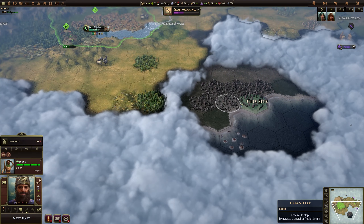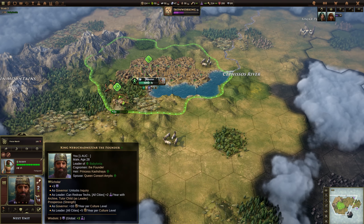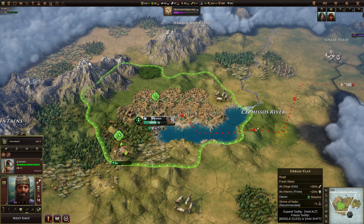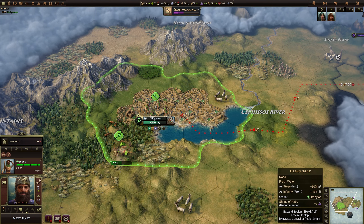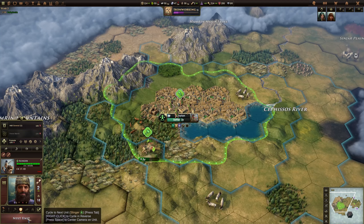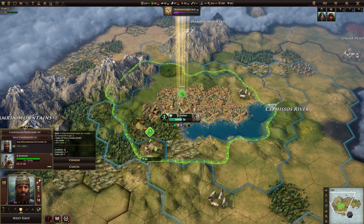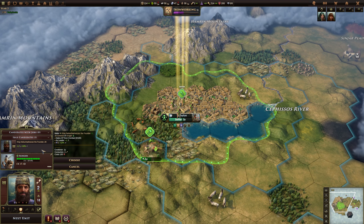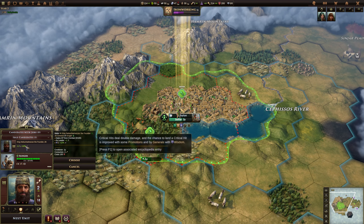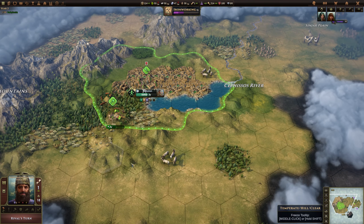There's another city site down here to the south, so we definitely want to grab that as soon as possible. We haven't really met anyone yet, so there isn't an awful lot we can do. We've got a wife. I'm not really sure what I could do with those additional orders — I guess we'll just bank them up. I could promote the slinger or even put myself in as a general. That would give one extra movement. We'll put ourselves in as a general since we will have to go and attack at some point.